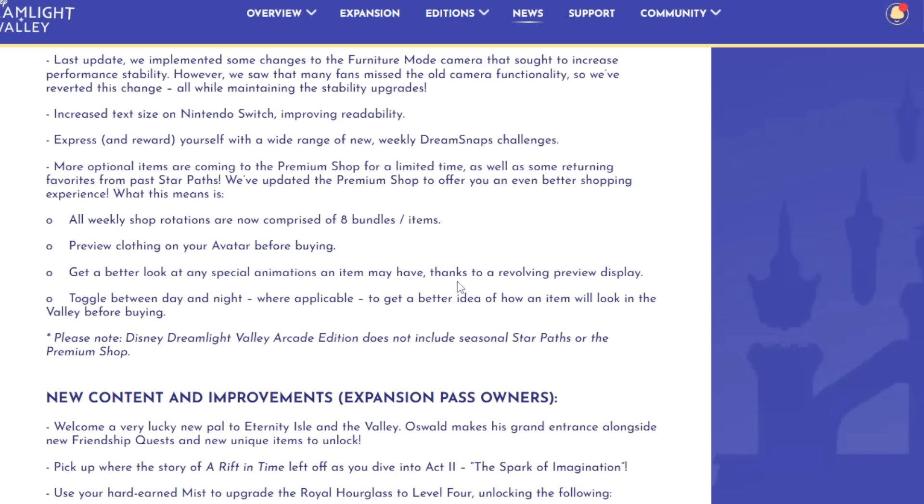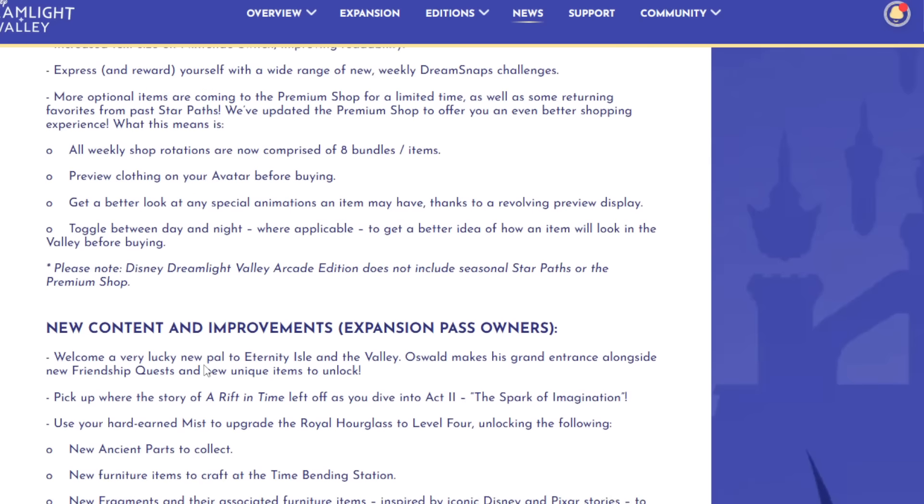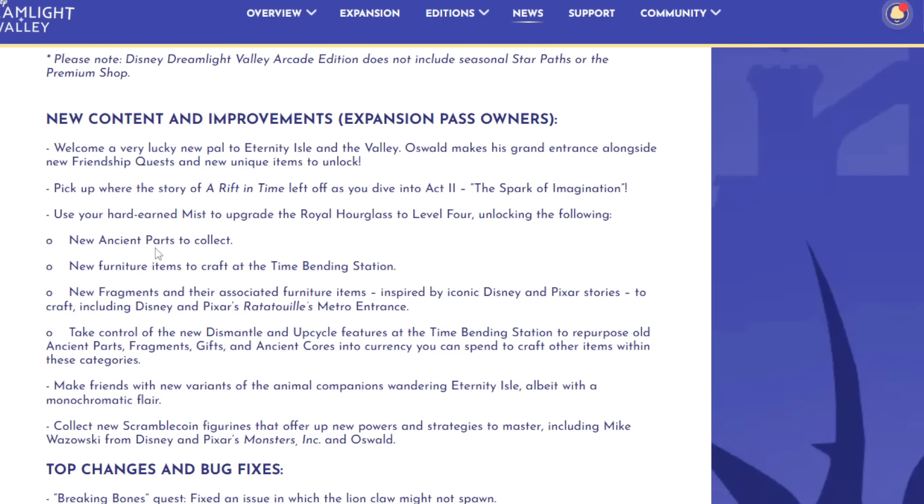Get a better look at the special animations items may have, thanks to the revolving preview display. They also added a toggle between day and night to get a better idea of how an item will look in the valley before buying. I hope they would also lower the moonstone prices a little bit. Please note: DLV Arcade Edition does not include seasonal star paths or the premium shop.